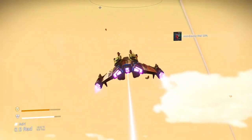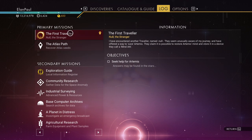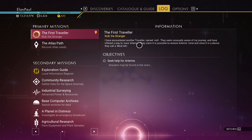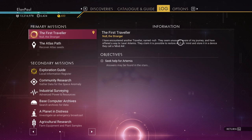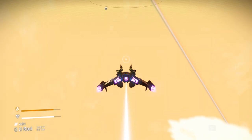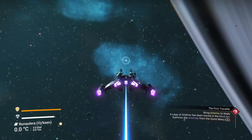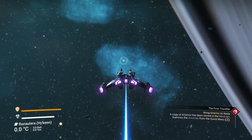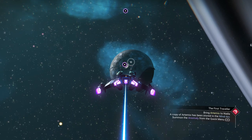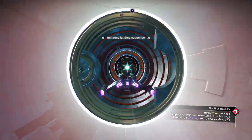What's next? So we're supposed to, according to Null - we're missing a mission here now. According to Null, counter-travel - Jurion have offered a way to save Artemis. We've got to go to the stars. We need to bring Artemis to Nada. A copy of Artemis has been stored in the mind arc. So we're going to the anomaly. And now you know how to get a pet - the beetle pets are the best ones.